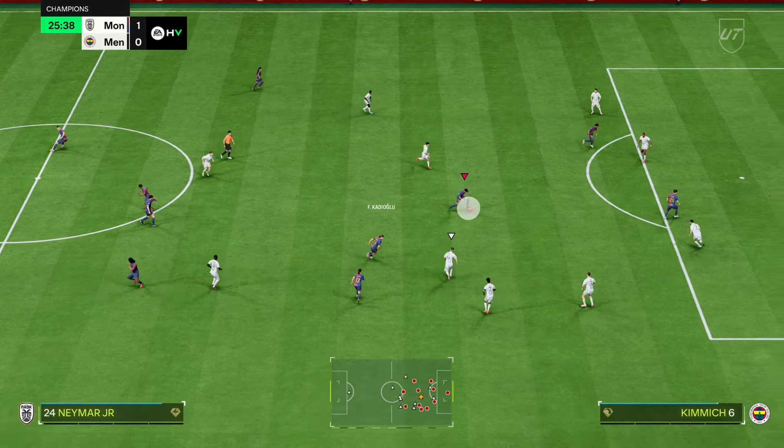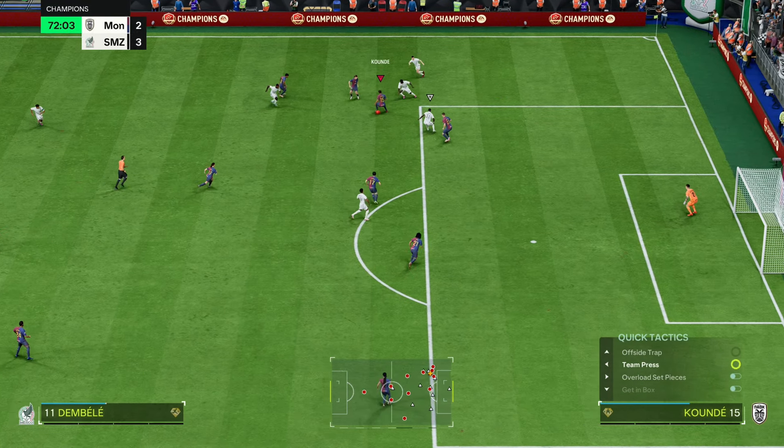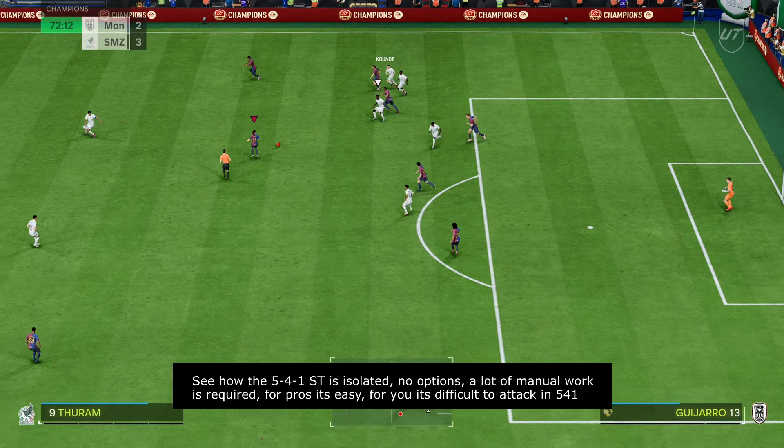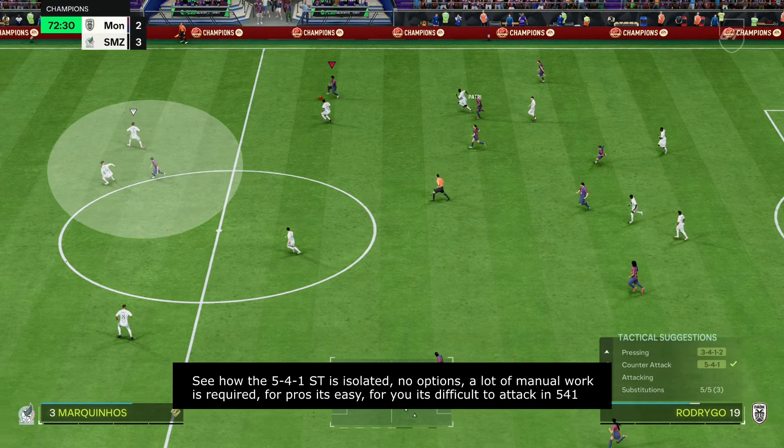For those of you that don't know, I've been using the 5-back formations since FIFA 19. I knew this formation would be very, very OP in the beta, but I didn't expect many people to figure out that early. But of course, the pros did. I'm not referring here to a 5-4-1, I'm just referring to the 5-2-1-2. I think a lot of people are struggling with the 5-4-1. Have a look at this gameplay.